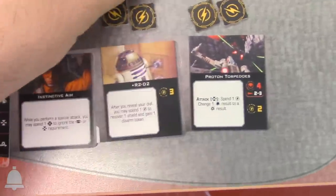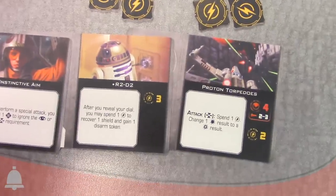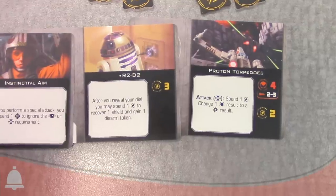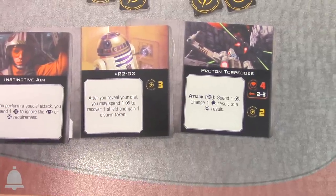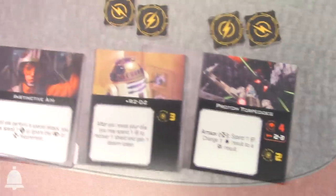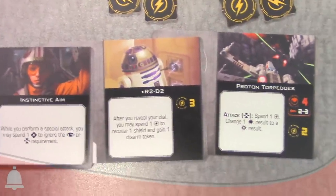Another use of force charges. We've got R2-D2, who is reminiscent of his first edition ability, but this time it's limited — you can only do it three times. So you won't be recovering eight, ten, twelve hull over a game. We also played up the use of the disarm token — it's a new way to take a debuff to get a benefit. After you maneuver, you can choose to use R2 and get a shield back if you don't think you'll get any attacks that round.